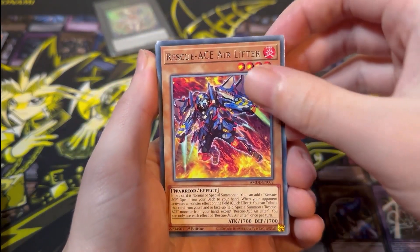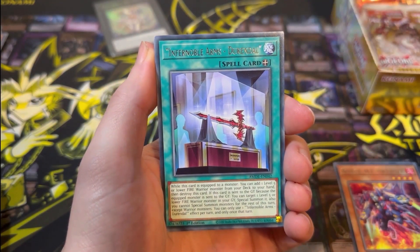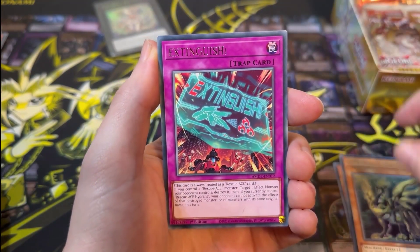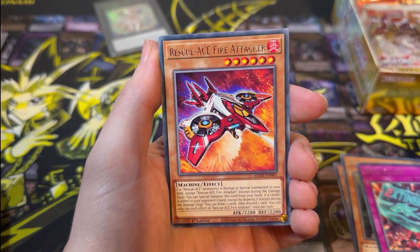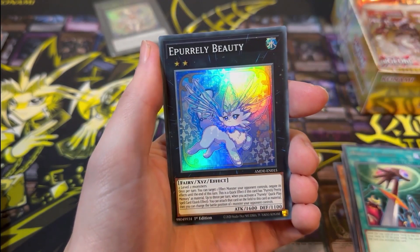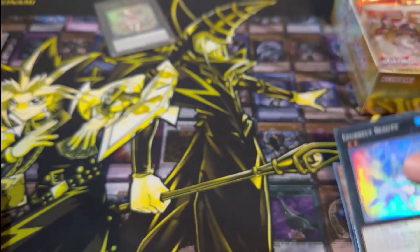Next pack: Rescue Ace Air Lifter, Infernoble Arms, Gizmec Naganaki, A Distinguish, Rescue Ace Fire Attacker, Hidden Armoury, and a Purely Beauty. The more of these we pull, the better.